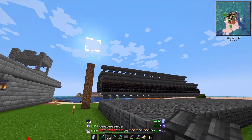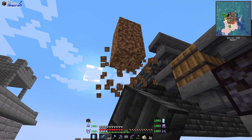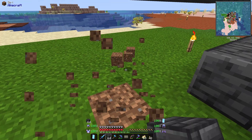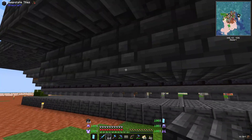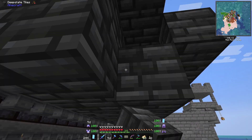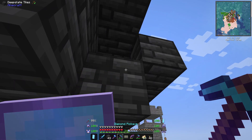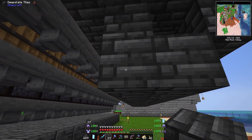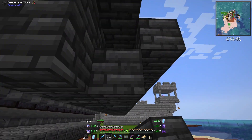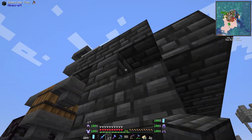We're gonna make a bamboo farm on top of this — that's gonna be a tall-ass building. Let's just remove this because it looks bad, can't really use it anyway. Guess I could have made it smaller, couldn't I?